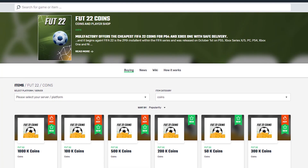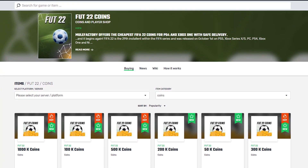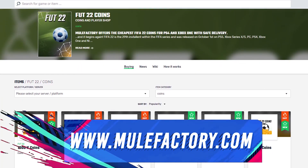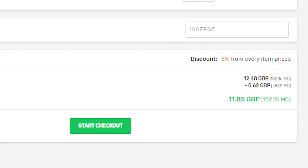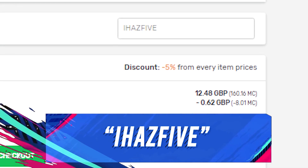EA are giving out free tradable icons. If you want any cheap and reliable Ultimate Team coins, make sure to check out mulefactory.com — there's a link in the description. They have the best prices, and make sure to use my discount code 'ihas a5' at checkout for a discount.